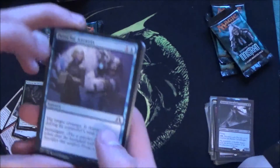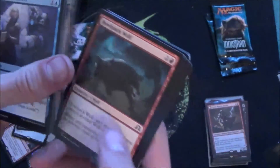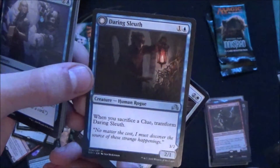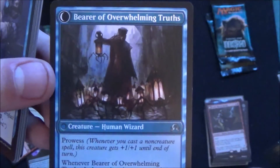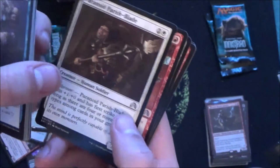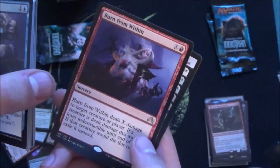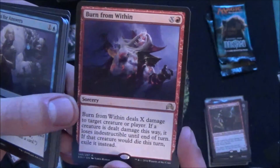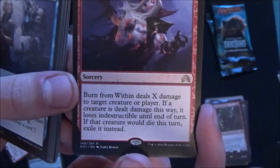Exciting — I wonder who's in charge in our mini battle. We both have interesting cards. Daring Sleuth — if you sacrifice a clue you can transform this into the walking lantern guy with awesome prowess, and you can investigate if it deals damage. Paranoid Parish Blade, Spiteful Motives, a runaway carriage, and Burn from Within — really strong, maybe in standard, definitely in limited. Burns through indestructible but at sorcery speed.